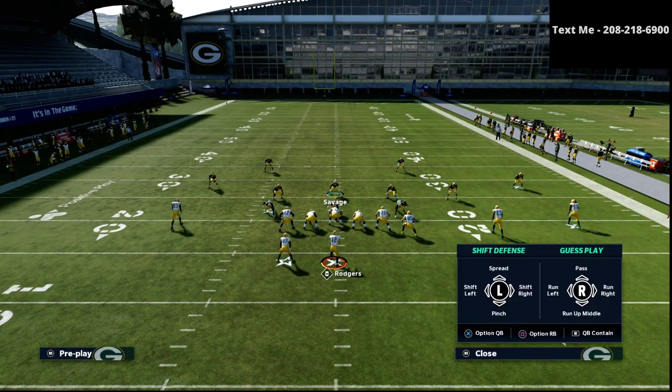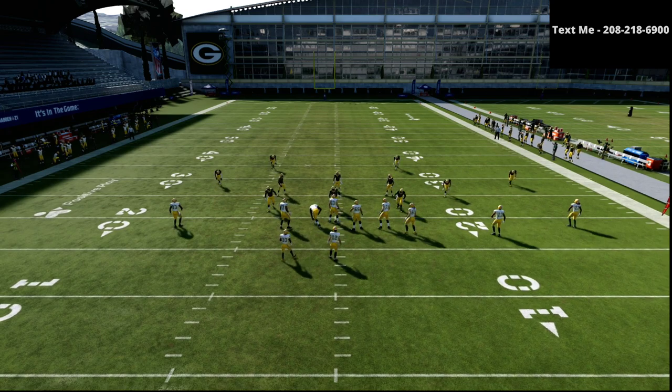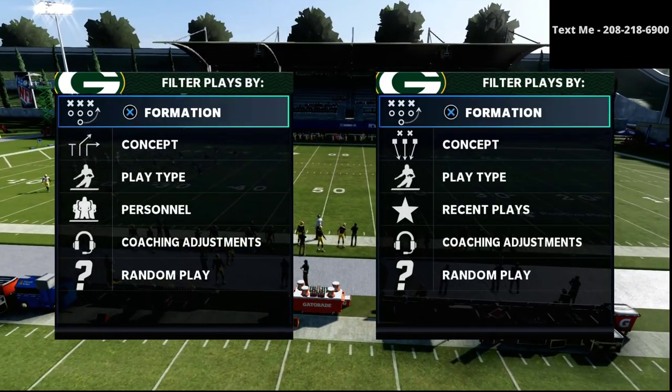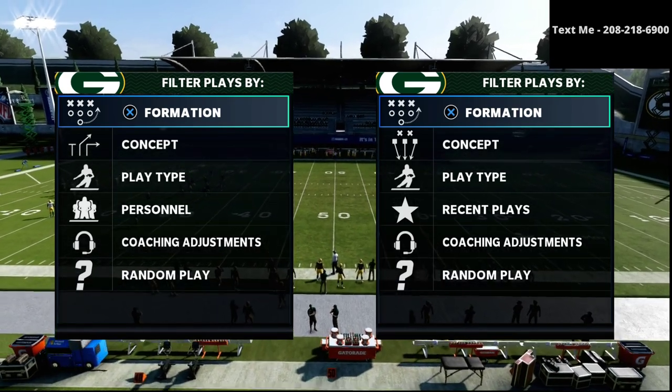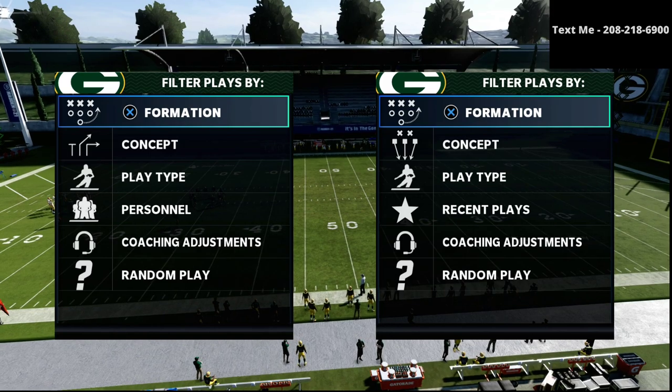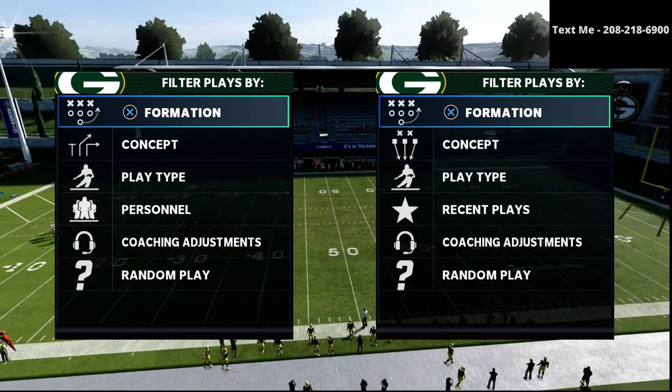In this video I'm going to be giving you a defensive formula or a system for how you can defend the trips tight end in Madden 21. It's a very safe way to play defense and it's actually also a very effective way if you want to play a bend but don't break style.